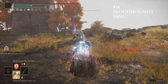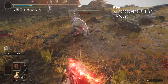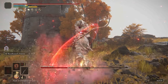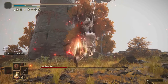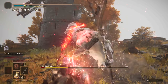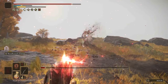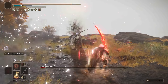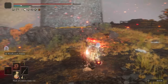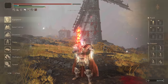At number 14, we have Bloodhound's Fang, one of the best weapons in Elden Ring, especially early on. This can be grabbed early in Limgrave and can quite literally carry you through the game. This is easily one of the best quality weapons in the entire game, with Bloodflame Blade giving you a substantial amount of bleed buildup in combination with Bloodhound's Fang. Bloodhound's Fang has Bloodhound's Finesse as its Ash of War, which is really powerful — combine that with Bloodflame Blade for a lot of damage.